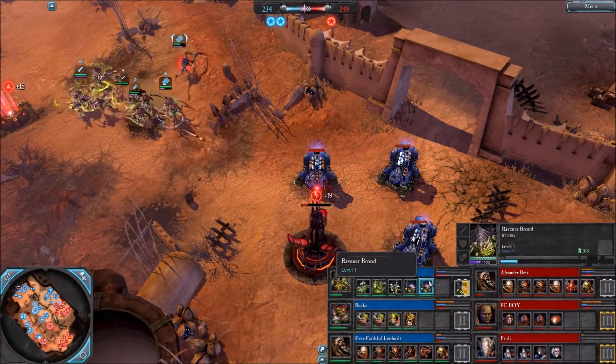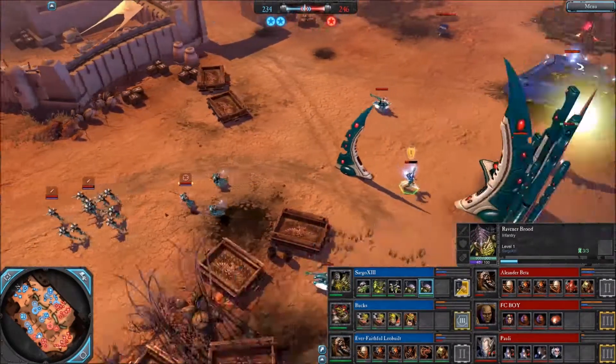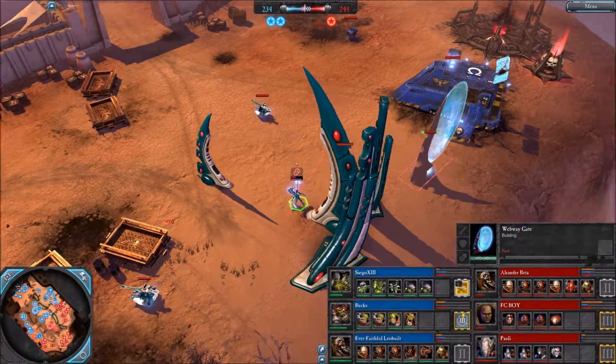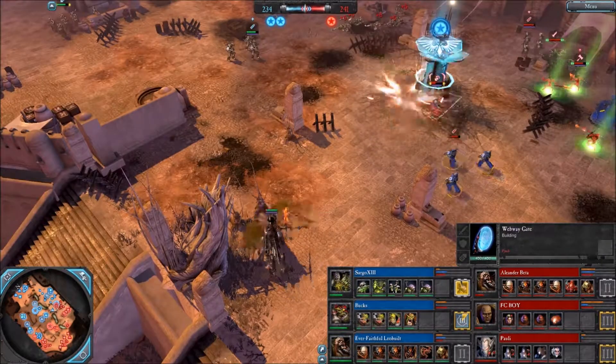The Eldar is having a really rough time at the bottom against the swarm of Tyranids. We see Corrosive Claws on the Lictor Alpha — as you may expect from the name, they increase the damage taken by units hit by this weapon, indicated by a yellow circle at the bottom of their feet. And we see a double — or even triple — Reverse from Sargo. Web Gate in Pauli's base, which is connected to nothing at the moment.